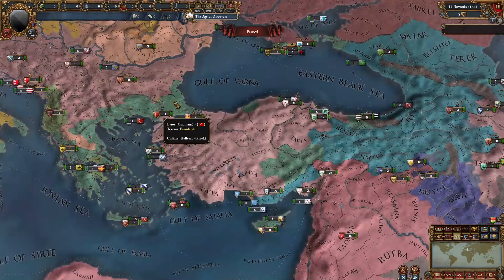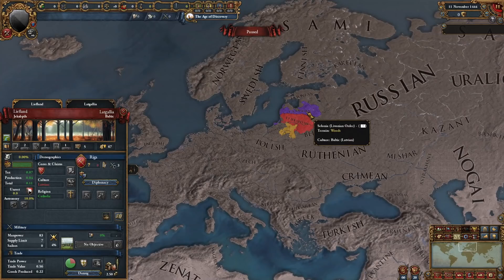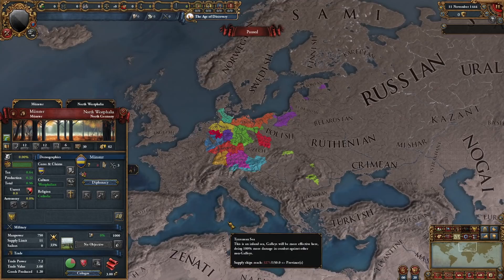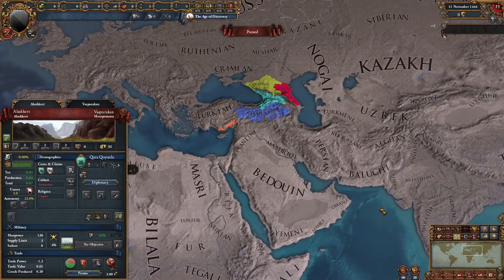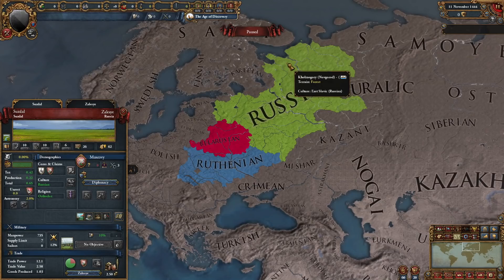It's definitely changed a lot. In the Maghreb, we have a lot more Berber culture present rather than Arabic. Turkish is its own culture group as well, and we have even more Greek cultures in Anatolia. The West Slavic culture group has also changed up. We have the Baltic, the Ugric, Nordic, German culture group, the French one, the Lowlands are their own, the British one, Iberian, Italian, South Slavic, Greek, Turkish, Arabic, Caucasian, and so on. Those are the ones that have received the biggest revamp.